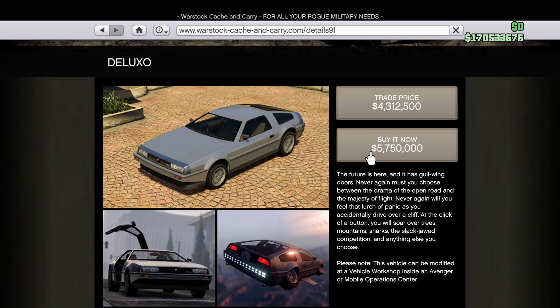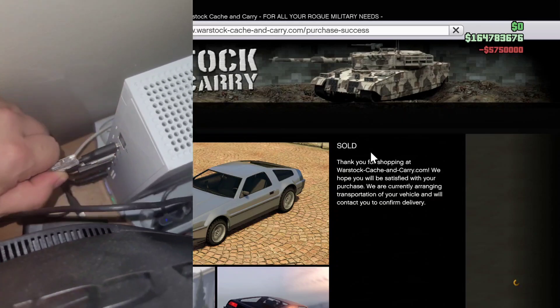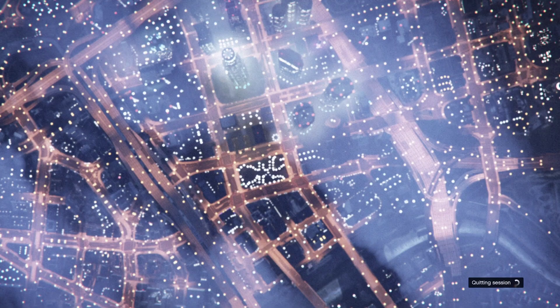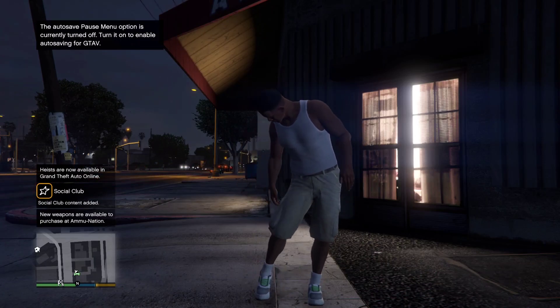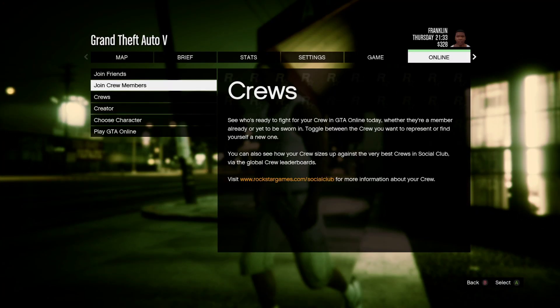Here's a hand cam. Now just plug it back in. Press OK. Once you've loaded into story mode, start up an invite only session.